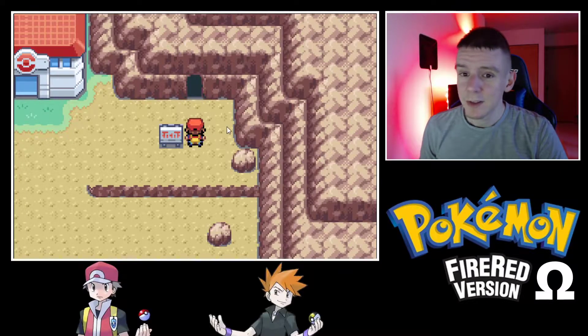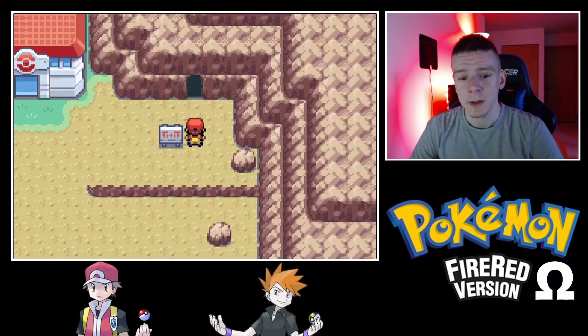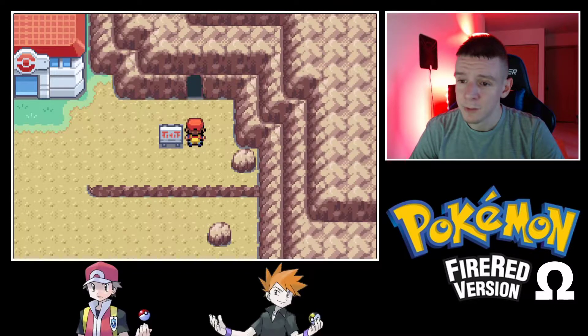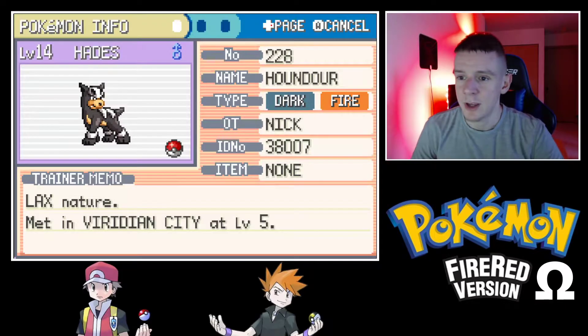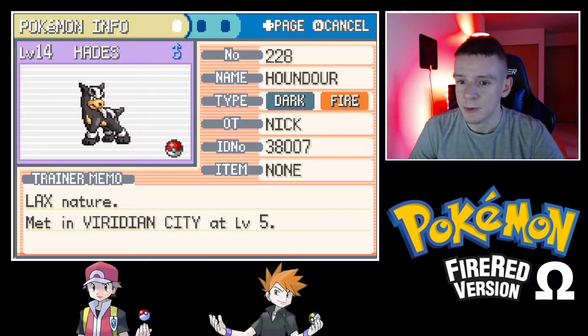Hello and welcome back. Last time we arrived at the entrance of Mount Moon, healed up, and explored the grass a little bit. I have some news — I did some digging into the wild encounters around the first few routes and discovered some cool Pokemon in earlier areas. One of these was a Houndour you can catch in Viridian City's grass area. Houndour would be an excellent counter for Blue's starter with its Dark/Fire typing.